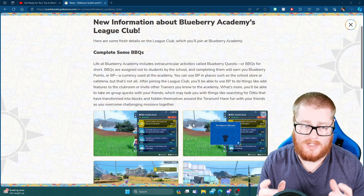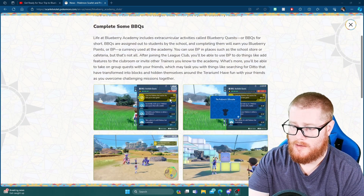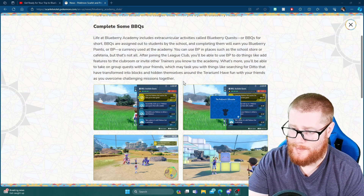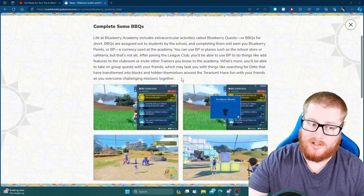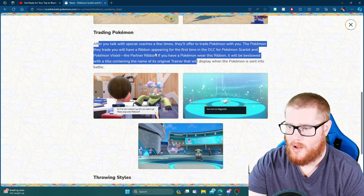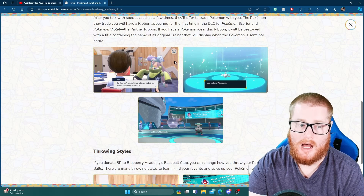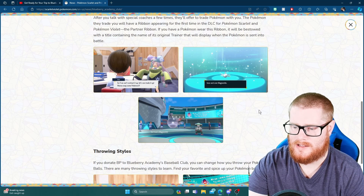This mission board will now actually be filled up instead of just having a little notification for your sandwiches, which is a welcome change — it was very unused space before. This was definitely planned for a while, and you will earn battle points for doing these quests. I wonder if there's a limit on how many you get per day — if you really need to grind them, you'll probably just date-skip like we do with everything else. And there's the trading Pokémon with the Partner Ribbon, which will be cool, especially if they are competitively viable.